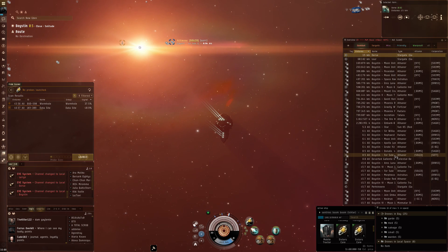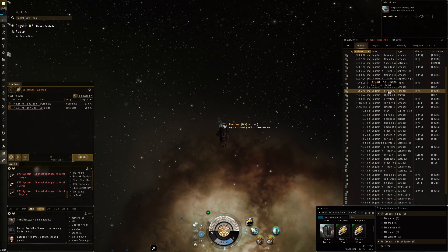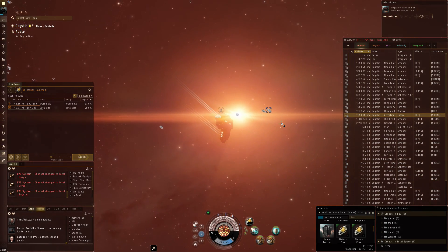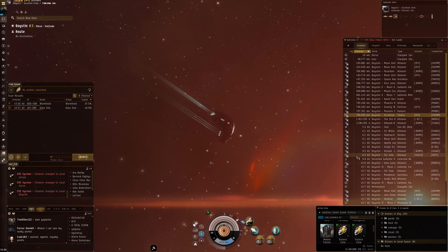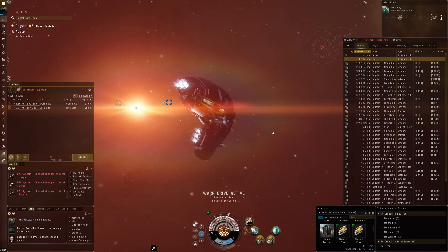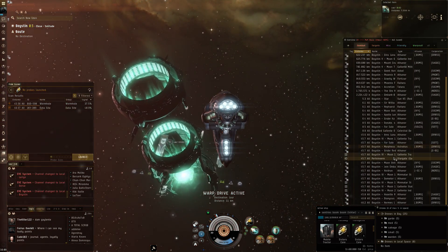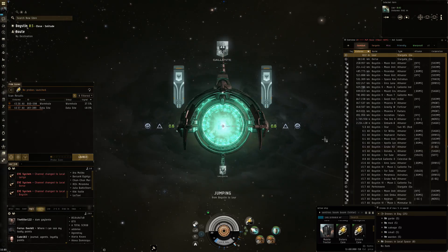Here's what I was talking about — this is Boystein. Look at the number of Athanors here; pretty much every single moon is covered. We also have a Fortizar and a Tatara, so this is very well developed. To get into nullsec it's just two jumps out — one lowsec system and you're in Syndicate. This is very reminiscent of Tash-Murkon, and that idea that the first highsec system closest to a nullsec connection becomes a popular place to live, giving people options and a fallback position. Ten people in local.